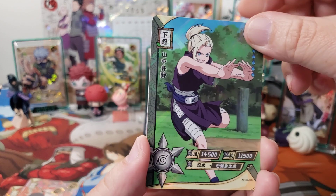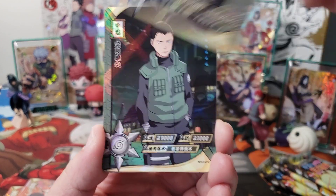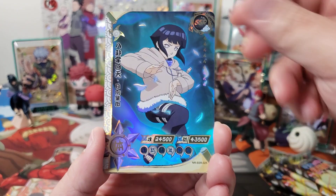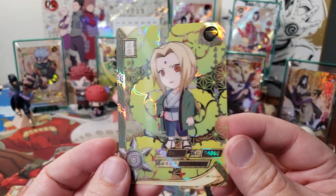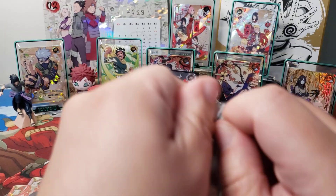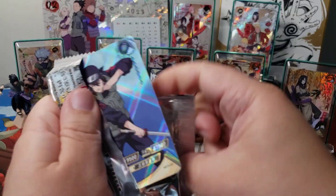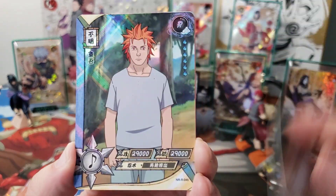Ayo! Ayo! Ayo! Oh, we only got one. All right, so everything else is here, hopefully. Okay, we got Tamari. And then we got her husband. And then we got Hinata. And then we got this nice TGR of Tsunade. Okay. All righty then.